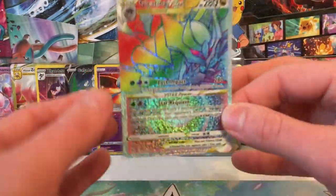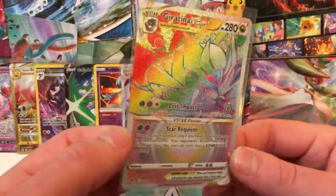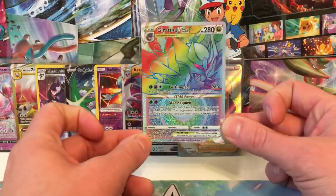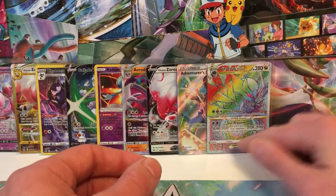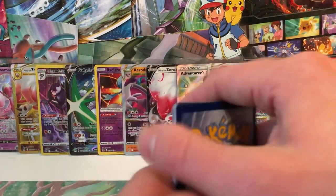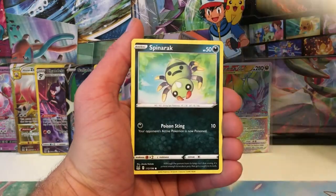Giratina V-Star - what is up, Rainbow Giratina? This Giratina is worth about $35 - guaranteed, $30 to $35, I know it for a fact. I know the gold was worth like $40. Rainbow Giratina V-Star - absolutely gorgeous. I'm so stoked that we just pulled that. It just felt like we weren't really getting anywhere, and we finally got something absolutely amazing. That's what's up. I know it was no alternate art, but I don't care - it's a Rainbow Giratina V-Star that we did not have.